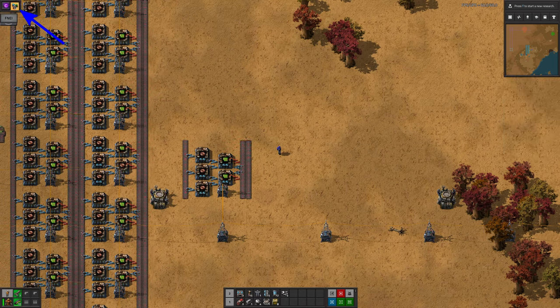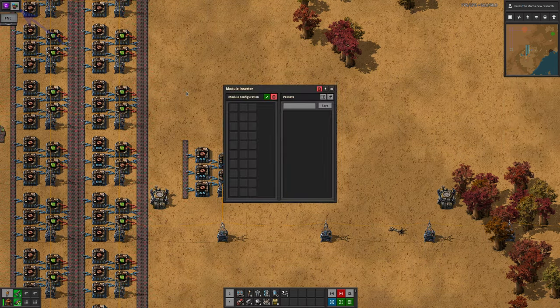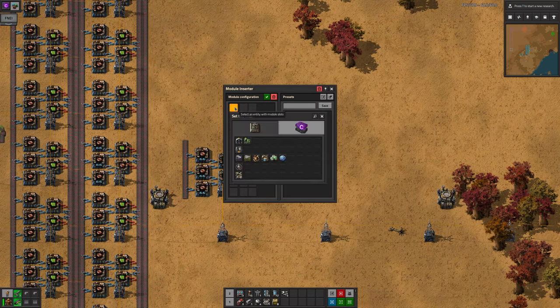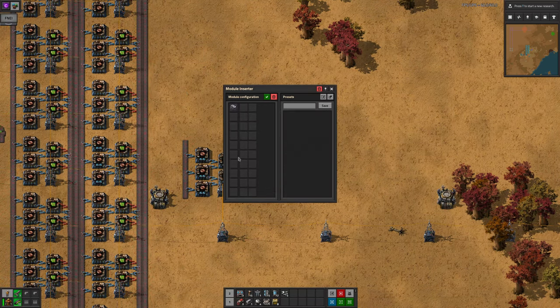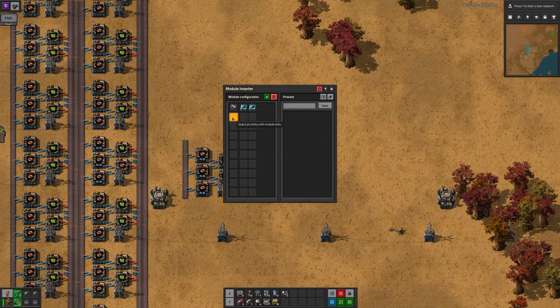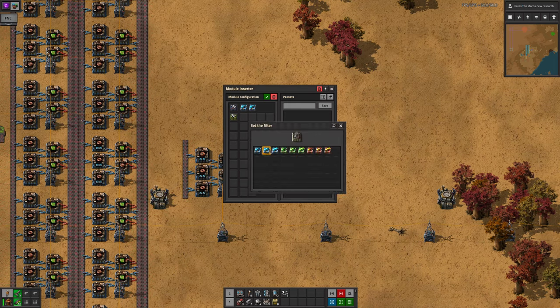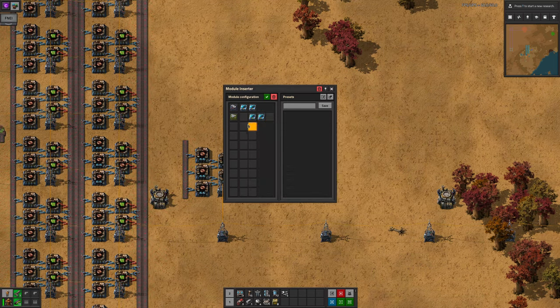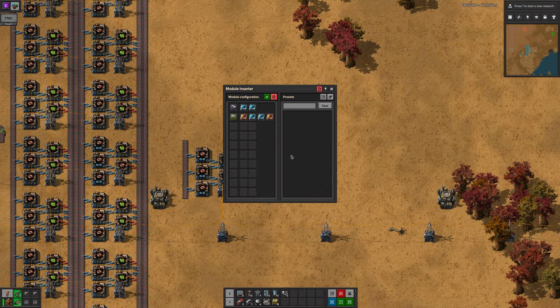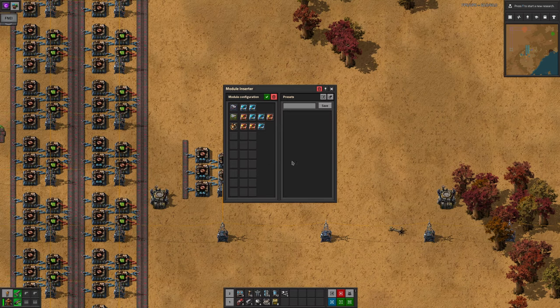First, you need to click on the module inserter button at the top of the screen — the modules on it make it very easy to spot. From this window, you can select a building type in the left column and then choose what module type and what tier on the right. By default, if a building has multiple module slots, placing a module in the first slot will automatically fill all empty slots with the same module. You can still update them manually if you want — perhaps you want two productivity modules and one speed, so you get the production bonus without slowing the machine down.